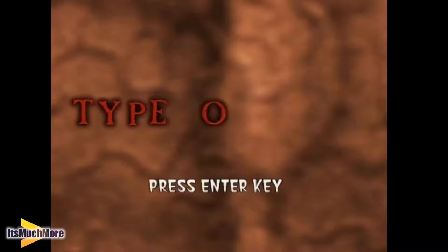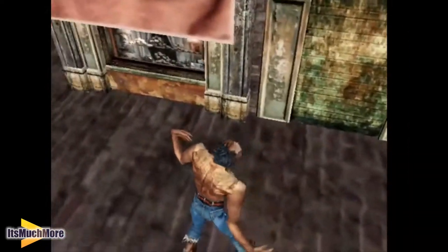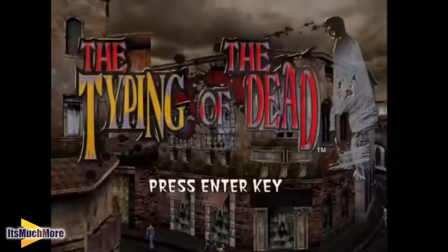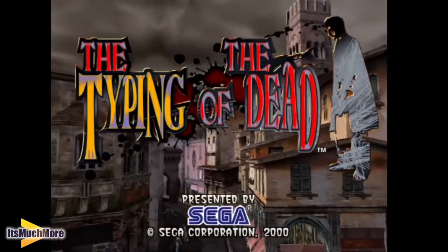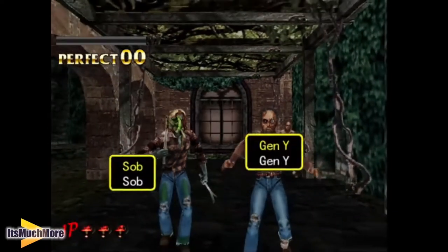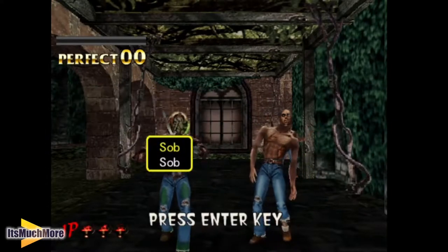So this is a new bit — that wasn't on the House of the Dead 2. 'Type or die.' So I don't know what that's on — his back, his eye, his arm, his head. I don't know where it said that. So there we are, the Typing of the Dead. This is just showing you how to play the game: type the word that indicates on the screen, and type the word correctly and the zombie dies.